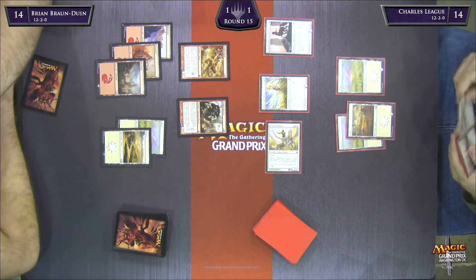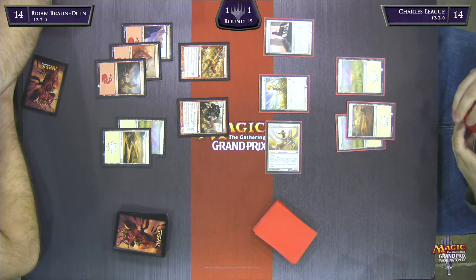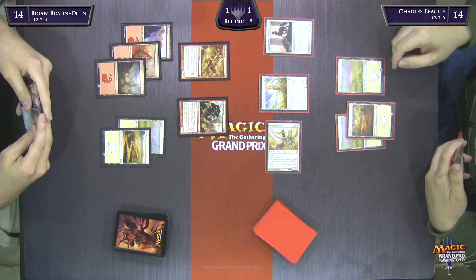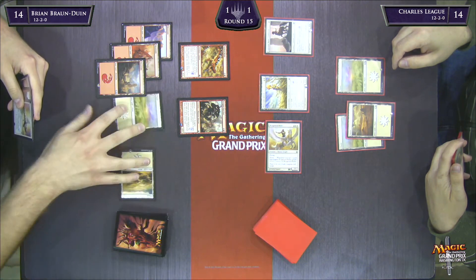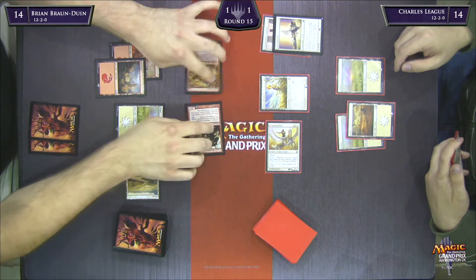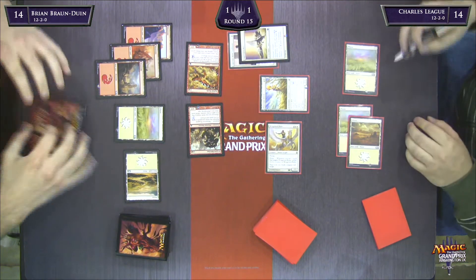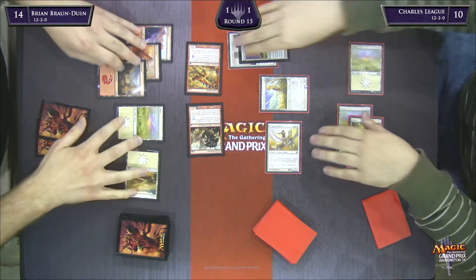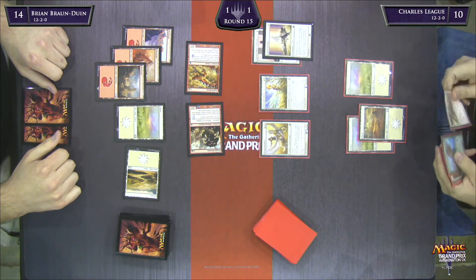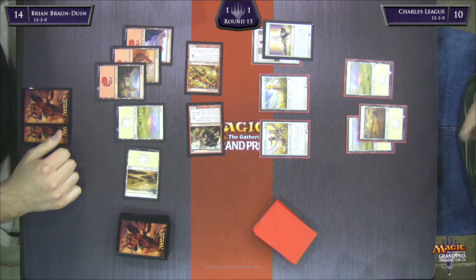Mana Screw usually beats Mana Flood because given time, the screw turns into a good hand — the flood will pretty much always be flooded. Charles definitely has a good hand: Supply Line Cranes, an Excoriate, maybe a Trampler. He's got a grip full of awesome stuff, and if he finds some lands he's going to be able to get out of it. The onus is on BBD to close this game out — he has to do it before Charles finds even one more land. Charles also has Divine Verdict in hand.